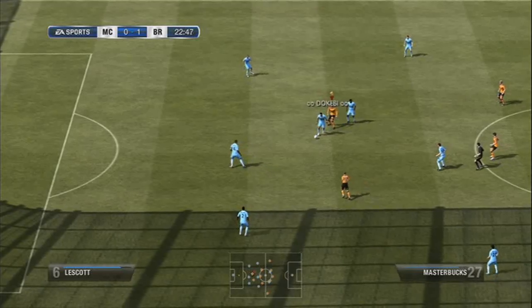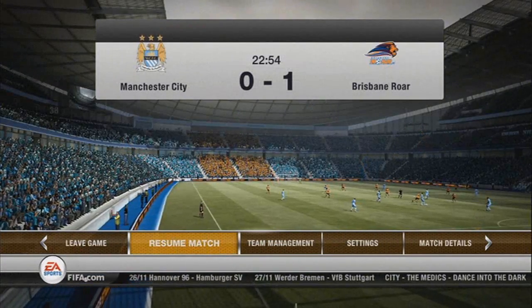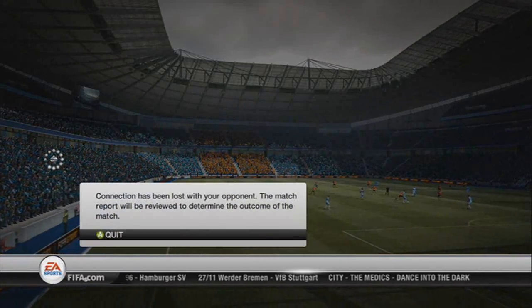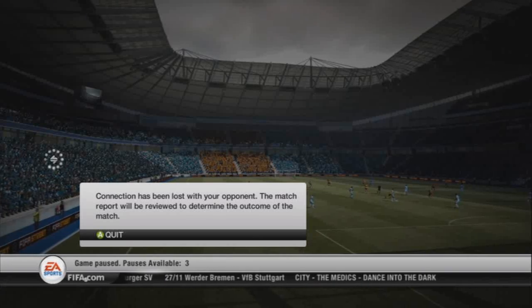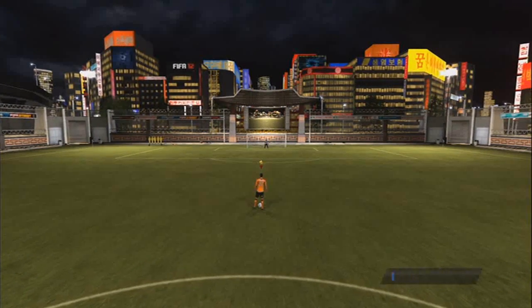It looks like this guy was so embarrassed at conceding to a two-star team from the A-League — Brisbane Roar — that he actually quit the game. I have beaten Manchester City, a five-star team from the Barclays Premier League, with Brisbane Roar, a two-star team. I've beaten Santos — a four-star team — and Manchester City — a five-star team — but I can't beat Perth Glory? Are you kidding me? That shits me off so much.